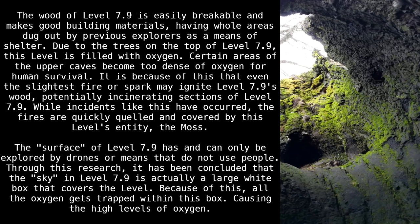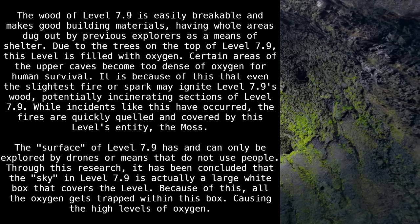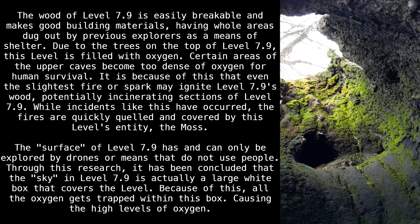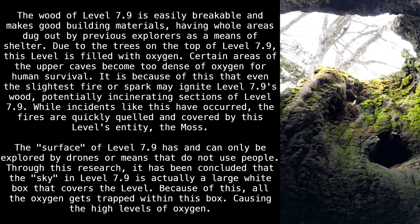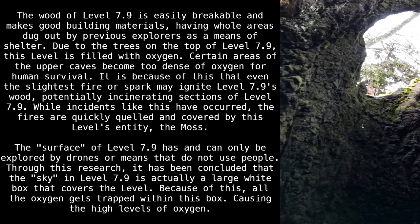The wood of Level 7.9 is easily breakable and makes good building materials, with whole areas dug out by previous explorers as a means of shelter. Due to the trees on top of Level 7.9, this level is filled with oxygen. Certain areas of the upper caves become too dense with oxygen for human survival. Because of this, even the slightest fire or spark may ignite Level 7.9's wood, potentially incinerating sections of the level.